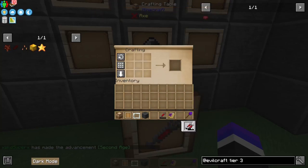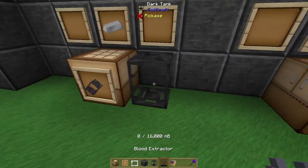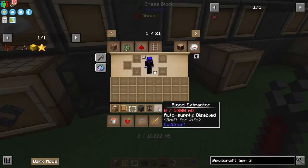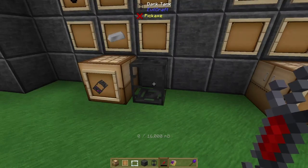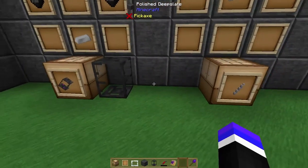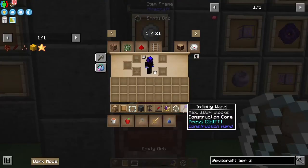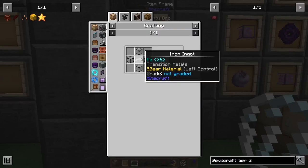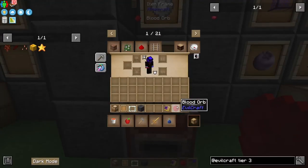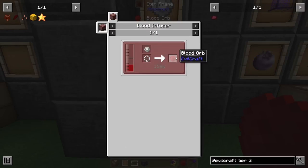With the blood extractor and the dark tank, all you have to do is place it, and you can right-click blood into or out of the dark tank. With blood now in your tank, that's how you can get a bucket of blood to start the entire process. With your blood infuser and at least a Promise of Tenacity 1, craft yourself an empty orb — just four glass and an iron ingot. Combine that with blood in the blood infuser: you'll need 10,000 blood and that empty orb to produce a blood orb.